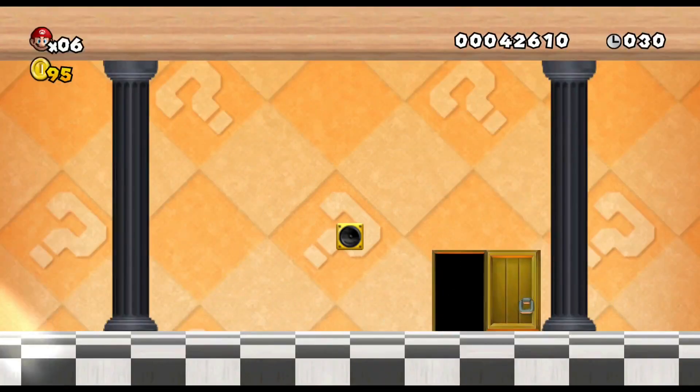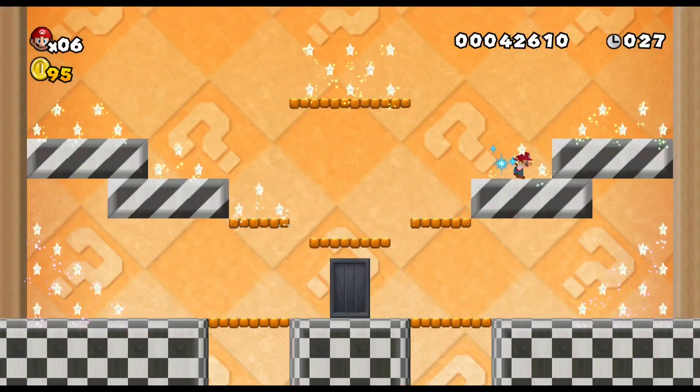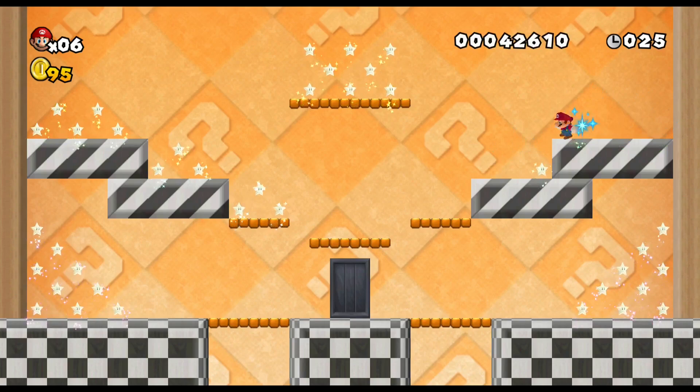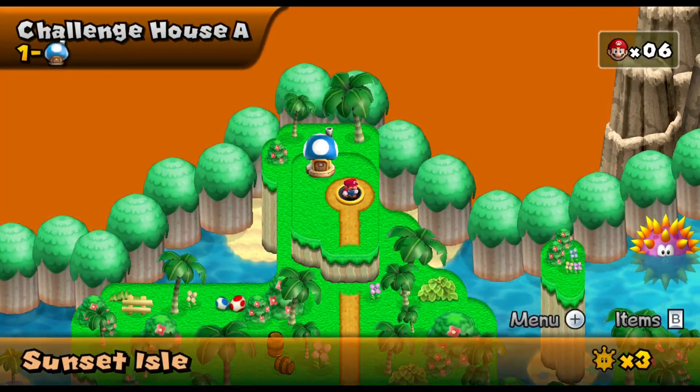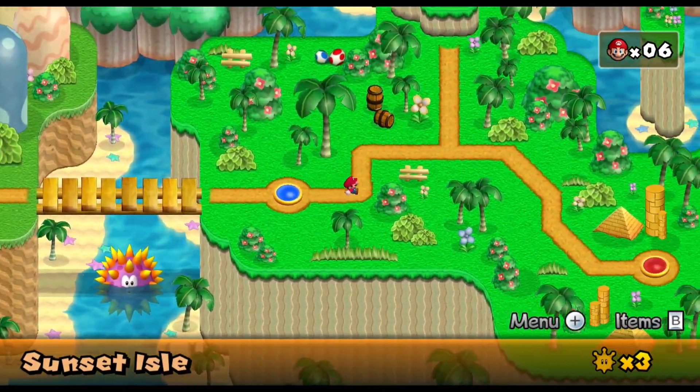Speaking of the KoopAtlas map system, the way that this just turns into an orange void back here looks kind of strange, in my opinion. Anyways, let's try the Challenge House, which I hope is edited and not just from the original Newer version. But that was the case in Starlight Adventure, where probably the Toad Houses were not custom, and I have no idea whether this is from Newer Wii or not.